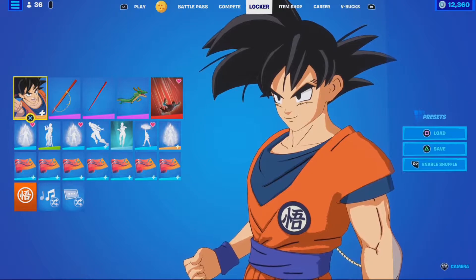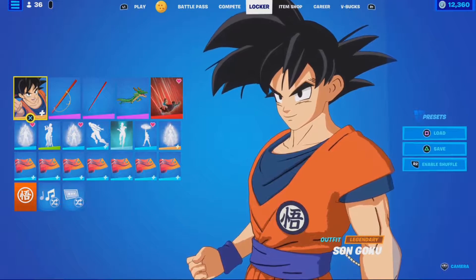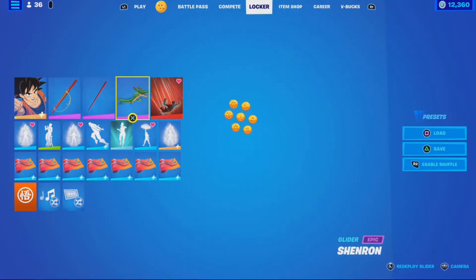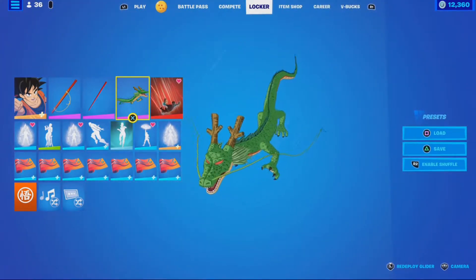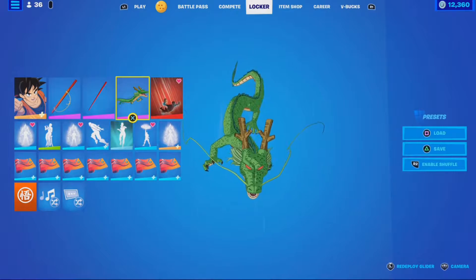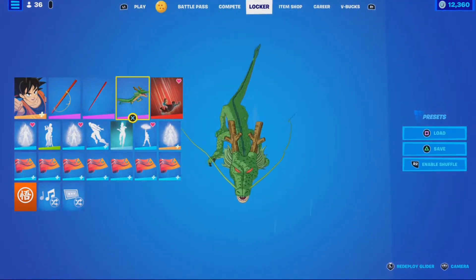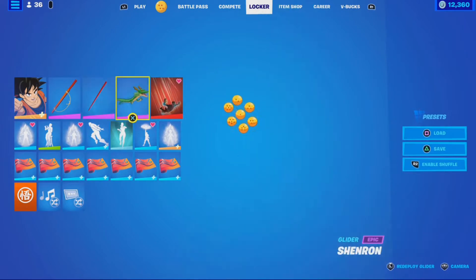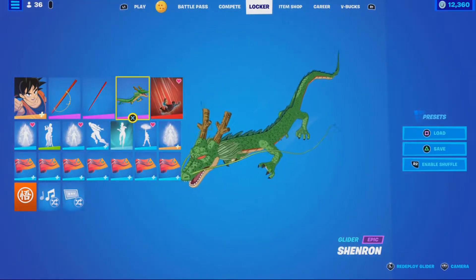Shenron is summoned from the Dragon Balls and grants you one wish — that is until later on in the show when he was upgraded and now grants three. Here is the deploy in the locker. You get all the Dragon Balls, this amazing fiery deploy, and he shines gold or yellow energy when he is deployed out of the Dragon Balls in the show.